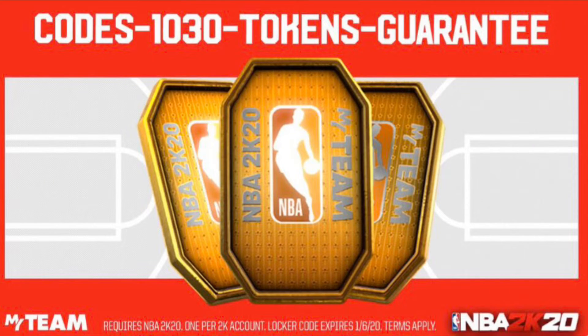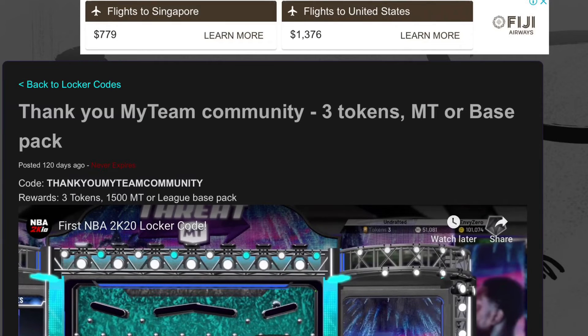Now let's get on to the next locker code: 'swap that across code 1030 tokens guarantee.' Get yourself some tokens to grab those players from the token market.